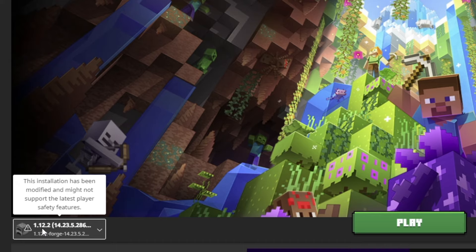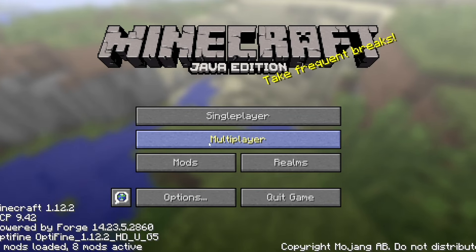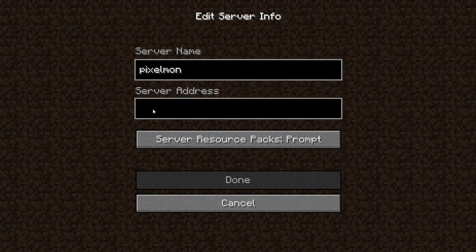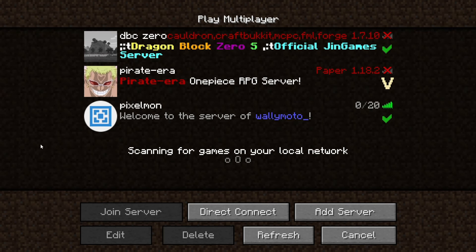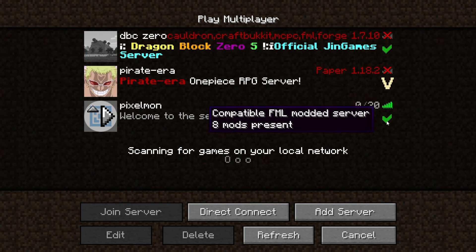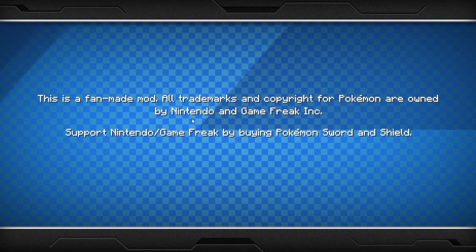Back in Minecraft, be sure you have the correct version of Forge like I showed you earlier and click play. Once Minecraft opens, click multiplayer, then click add server. Call it Pixelmon or something, then paste in the server address — this is the address we grabbed from the Eternos website. I'm just splitting the screen here to show you that the server address you add in Minecraft is the same one from your Eternos website. Control V and click done. You'll see a green check mark — it says 0 out of 20 people are playing. The green check mark means it's online, so go ahead and click join server.